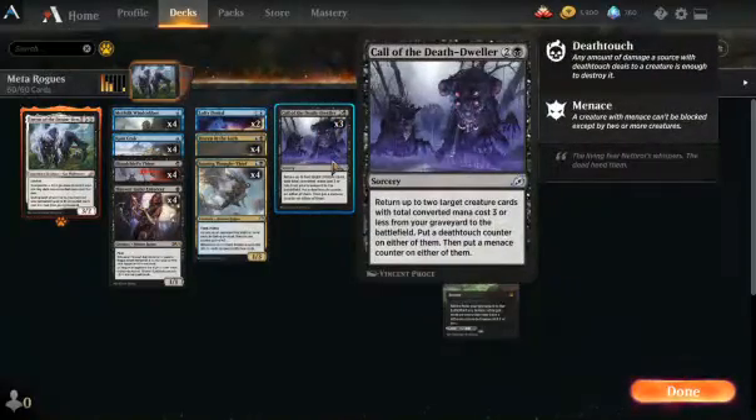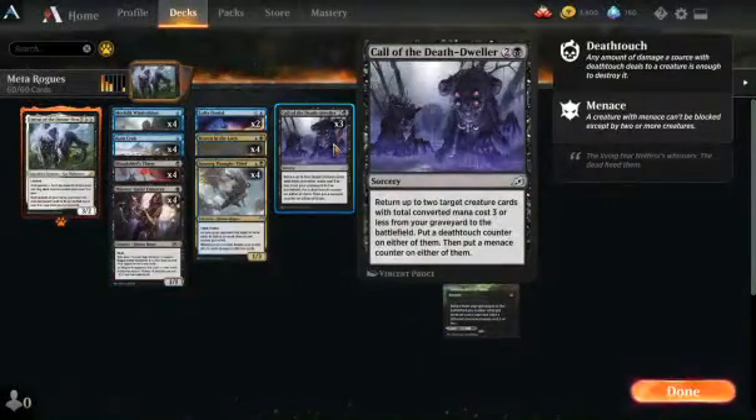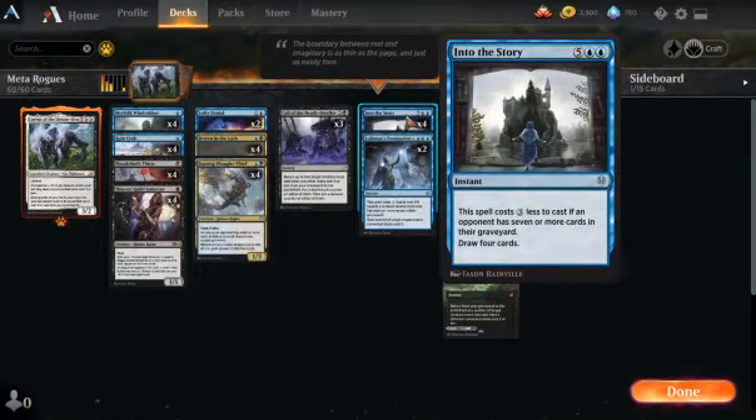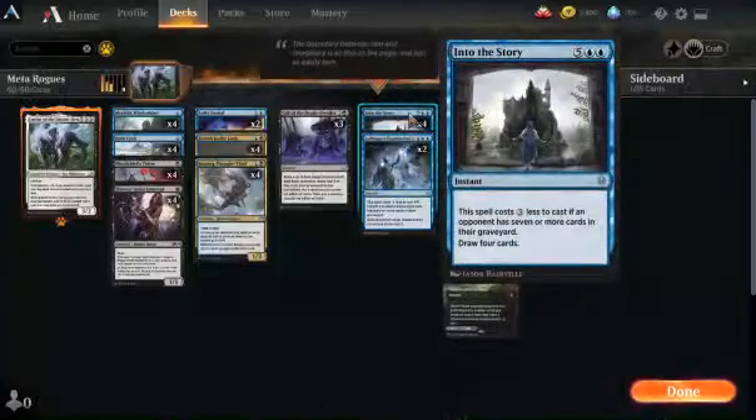You get three Call of the Death Dweller, so you don't have to be too worried about your stuff dying. You can chump block with your Thieves Guild, trade, and then bring it right back. Four Into the Story because the four-mana draw-four is just great — reload your hand in the late game or push things over the top when you're ahead.